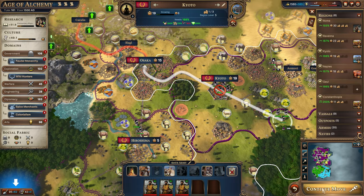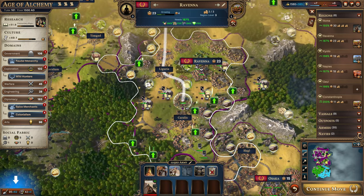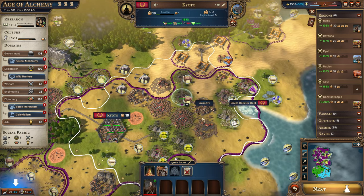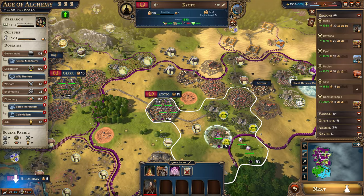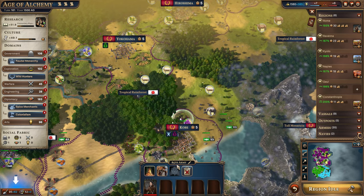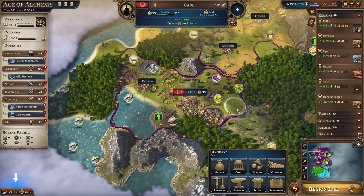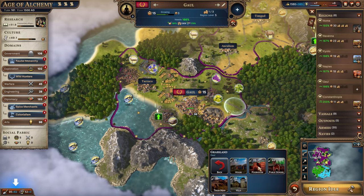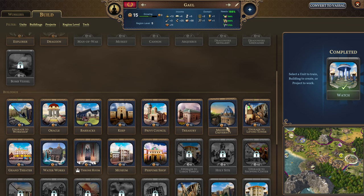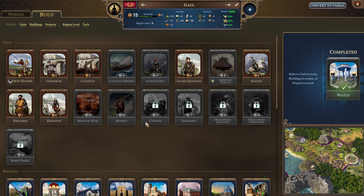I've played the continents map quite a bit and the largest island I've ever found was four tiles. Never seen anything larger than four tiles — kind of a bummer they don't have larger islands available. Moving over to Gaul, we need to get that poorhouse in. We're doing the poorhouse, and their unrest is now an issue — glad we got the watch. We're clearly going to have to get another guard reserve so their unrest doesn't get out of control.